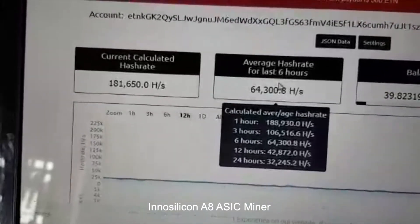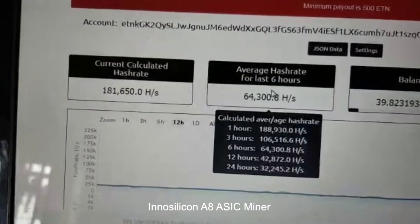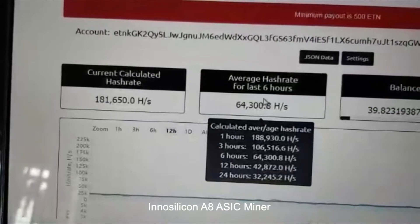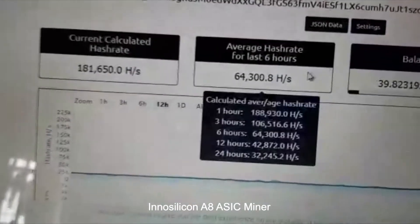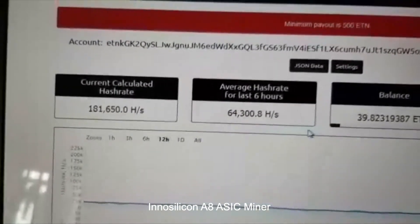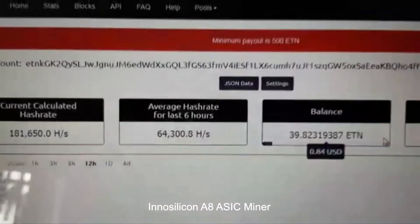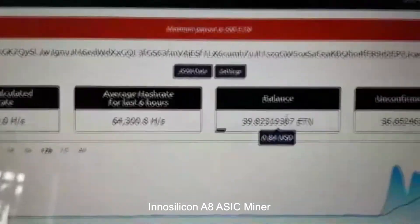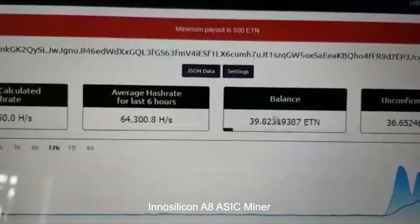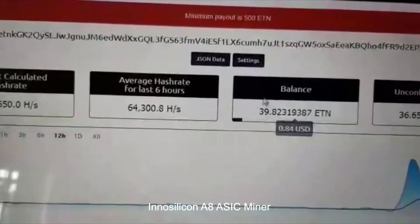Here you can see the average hash rate achieved by the pool. It is a mean average, so the exact position will appear in the next 24 hours. The coin generation is becoming fast — when I started the machine there was already some balance from before the pool was set up.